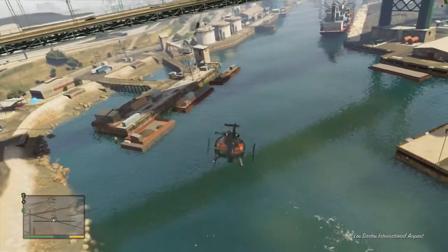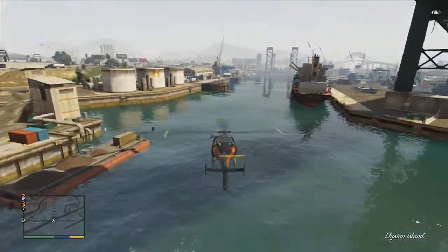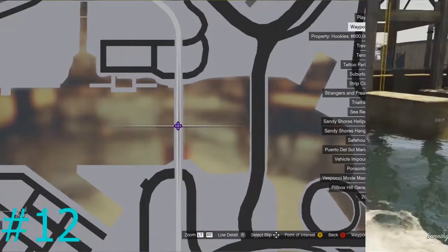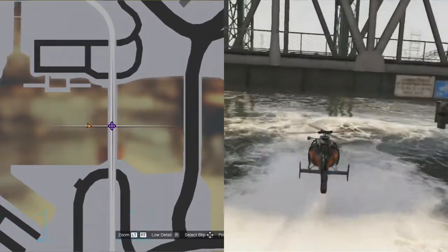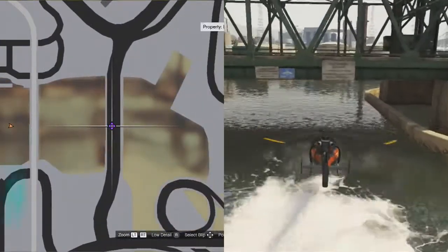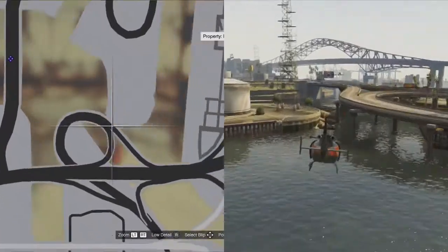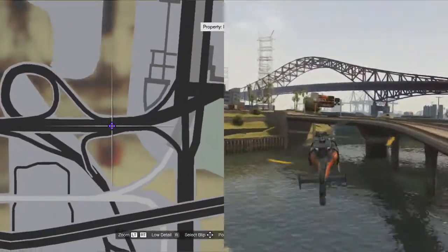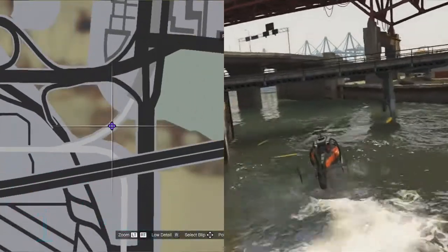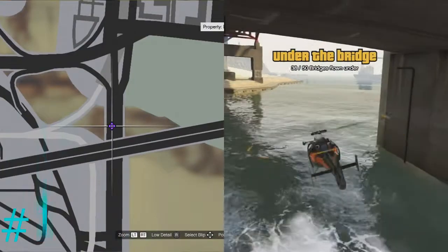For bridge number eleven, hang a right immediately after getting number ten. It's that big golden gate-style bridge by the docks — literally impossible to miss. Just fly right under it. Numbers twelve through seventeen are all in succession right here. Twelve and thirteen are drawbridge-looking structures that are really close to the water and difficult to get under without hitting the top — be careful. Fourteen through seventeen are right here going out towards the water along that inlet.